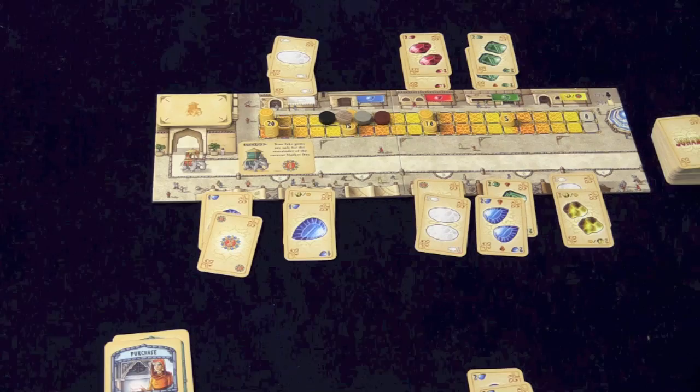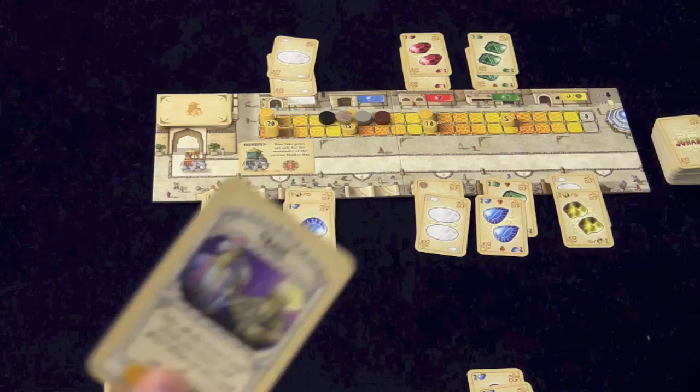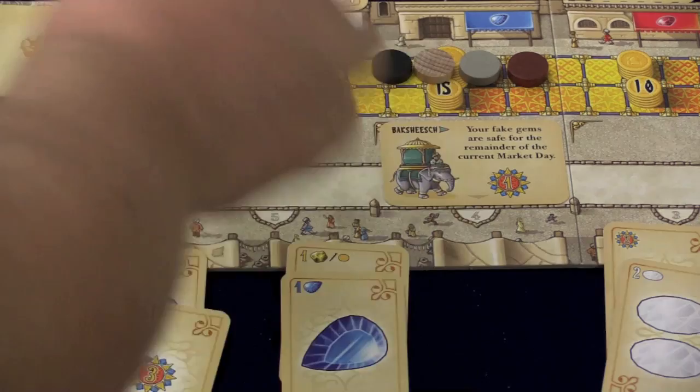You put them in front of you so everybody can see what you have. The next card is trade. In trade, you can take all the cards from a store and put them on this card — not from the bazaar booths, but up from a store. You don't actually get those until the end of the day; they sit on the card. Or you can take a noble. Each turn we're going to add another noble to the table. For example, here's a noble: your fake gems are safe for the remainder of the current market day whenever you use the Bakshish.